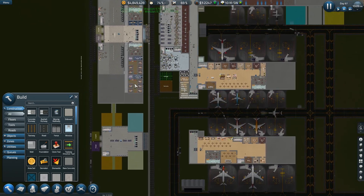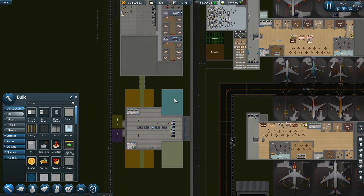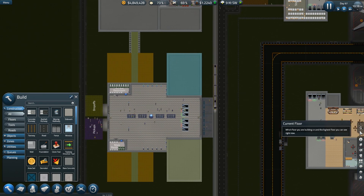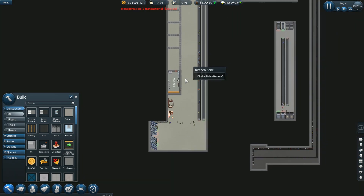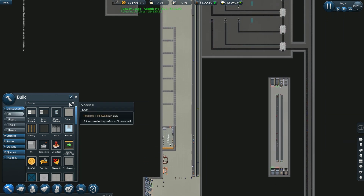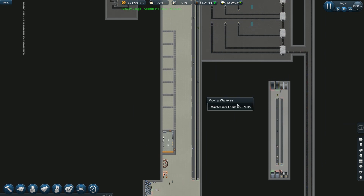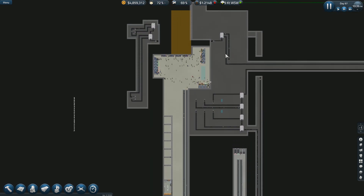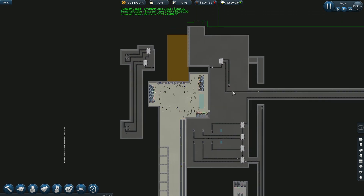Offices are pretty calm there — nothing much happens in the main office, but don't tell them I said that. Doing well here. I'd like to get some shops in here, but it's not a priority. I've got to keep building gates.